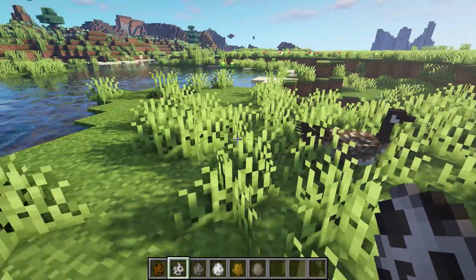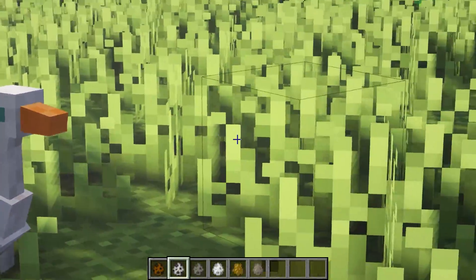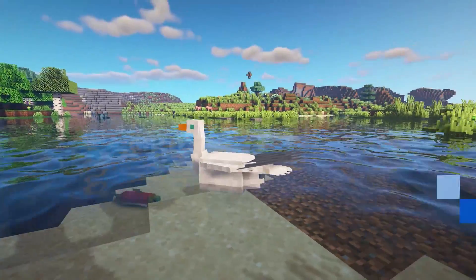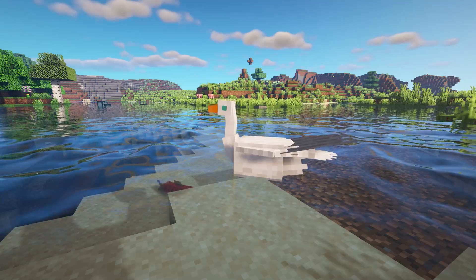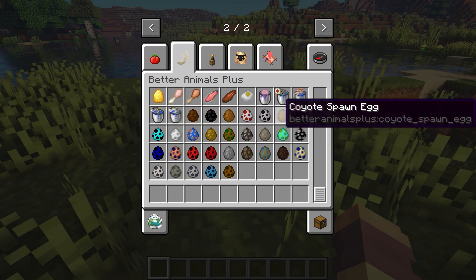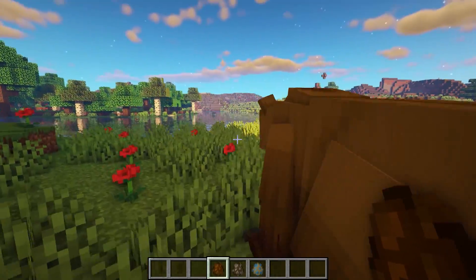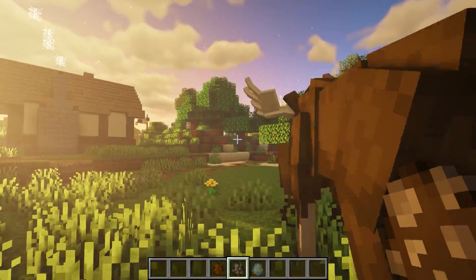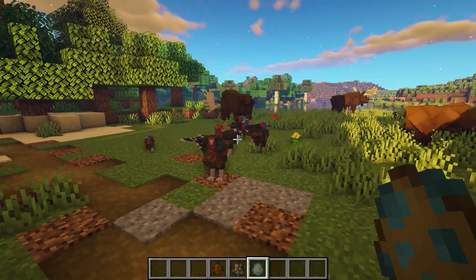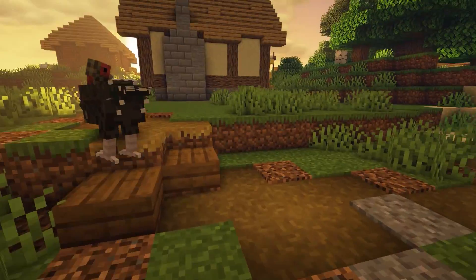The mod also adds pheasants, goats, eels, geese — oh, they're so cute when they swim — a walrus, bears, moose, and peacocks in different colors. I just think it really fits in with the game. It's such a good addition.